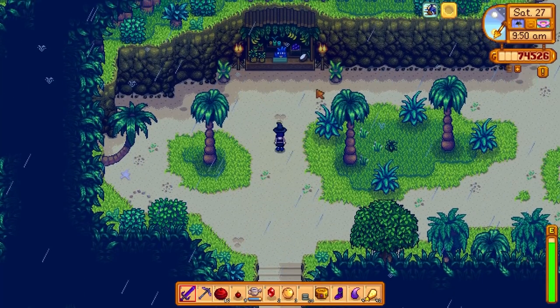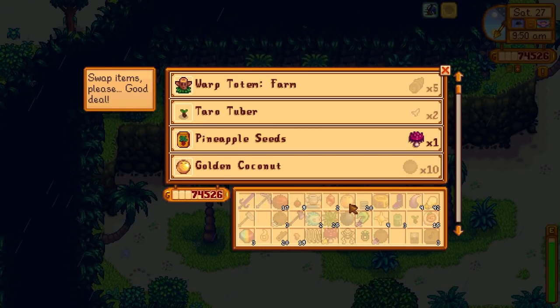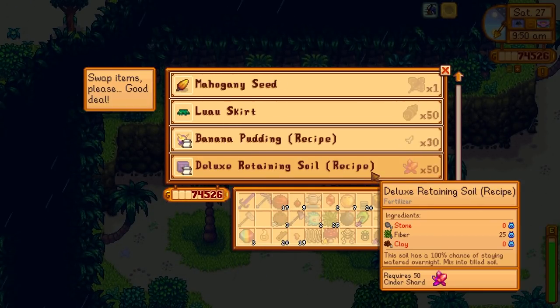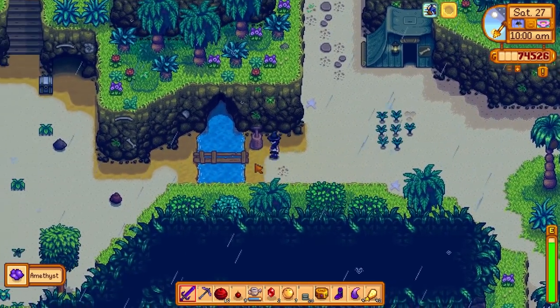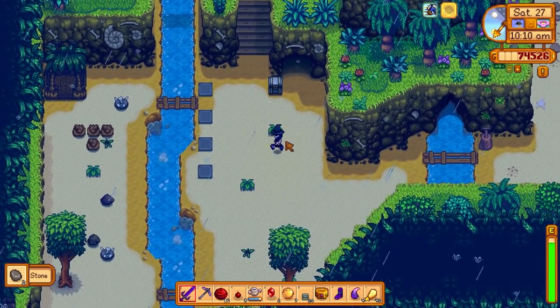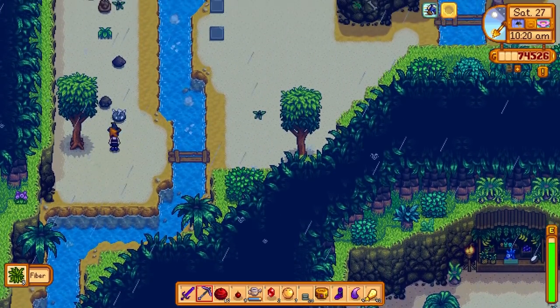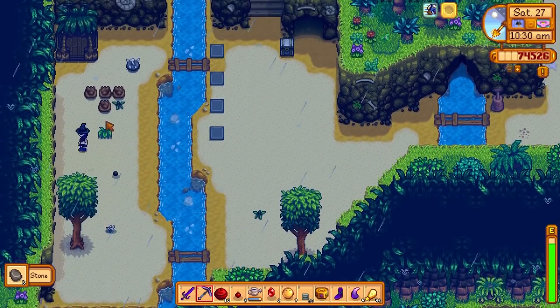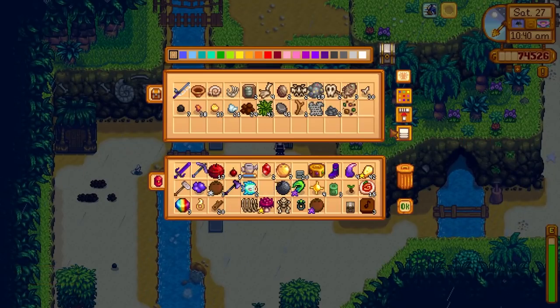Hello bird person, I'll take all of those, thank you so much. Gem bird — amethyst! So the other options we have are ruby, emerald, topaz, and aquamarine. I gotta see if I have all of those here with me — I don't remember if I brought them all.